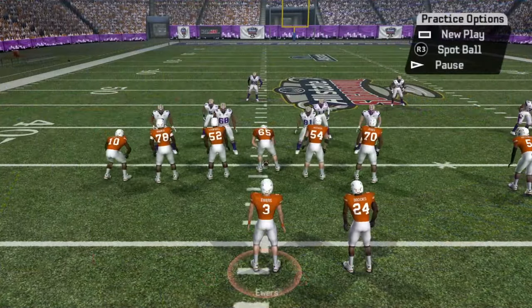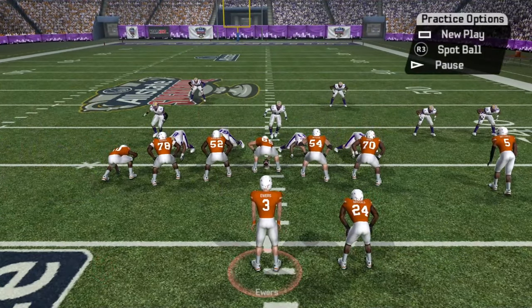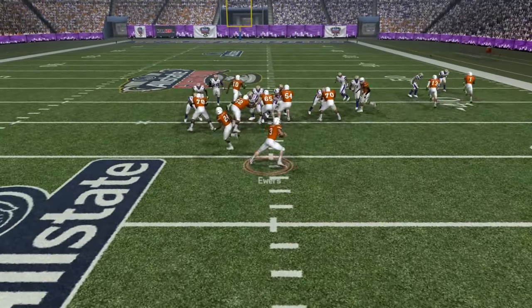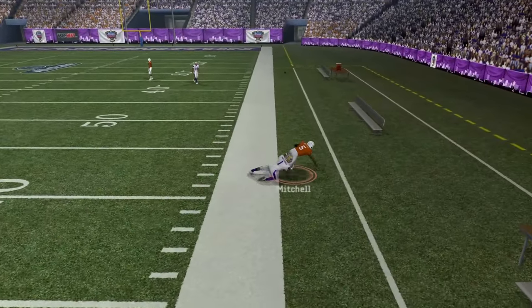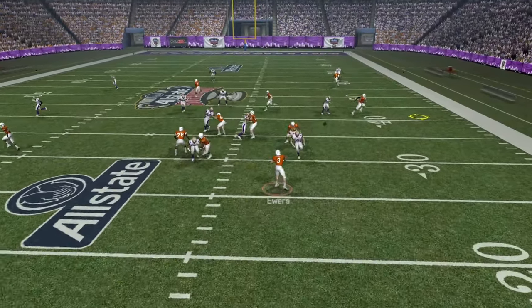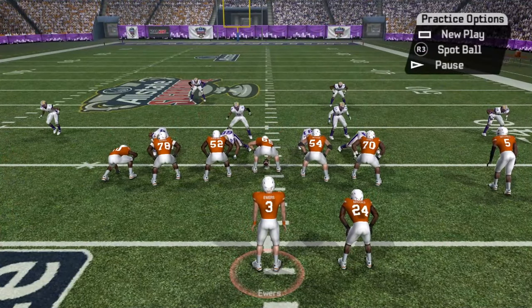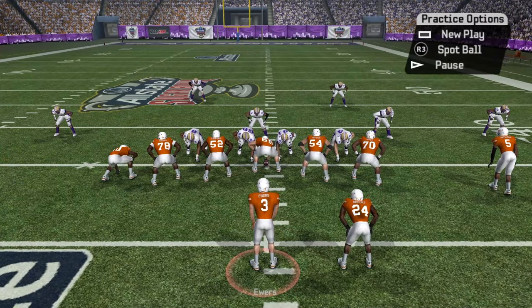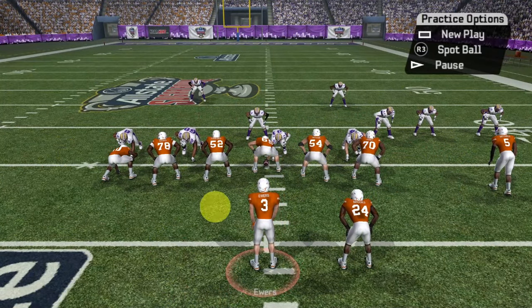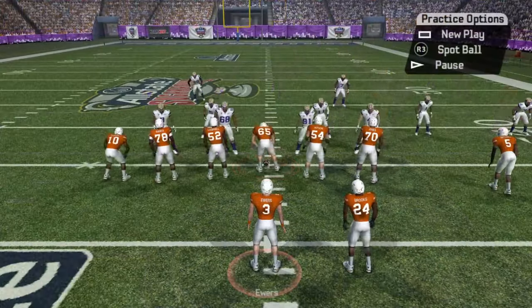We'll go up against a random nickel play on the right hash. They're going man — this is a good man beater and a good zone beater. Maybe I don't like the shading of this front six, so I just fake it and go to that whip route for decent yards. They're going zone again; I can go back to that pivot route for a really nice gain. Or maybe I like the look in the box, hand the ball off, and pick up a decent gain. You just have to read the box, read the defenders, and see where's the best location to go.